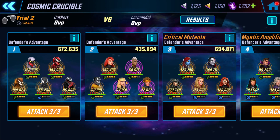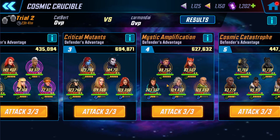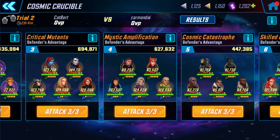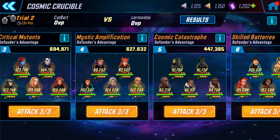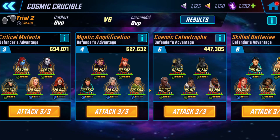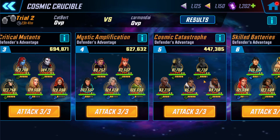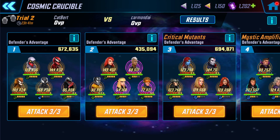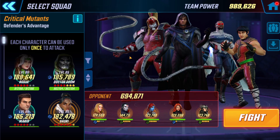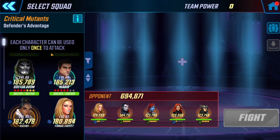Looking at their defense, I can see the Uncanny X-Men, the Symbiotes, Marauders with Madelyne Pryor — that's going to be the big problem. The Dark Hold on defense might be a room I can't clear; it might just come down to whether they can clear my Dark Hold. We've got the Wakandans and Heroes for Hire, so we'll go after the Marauders first.